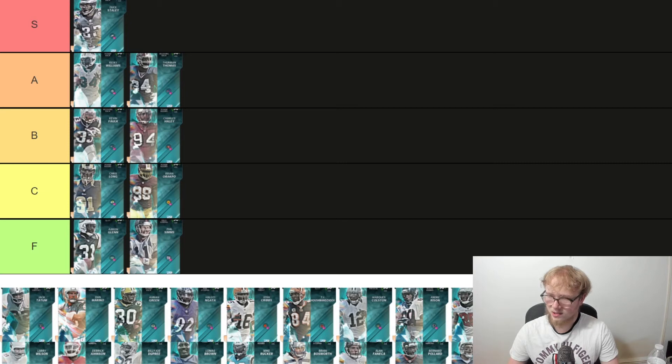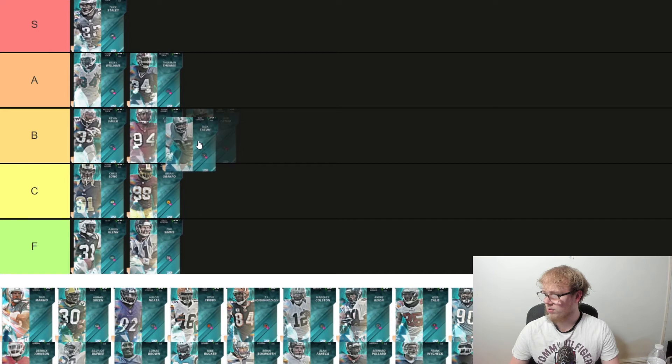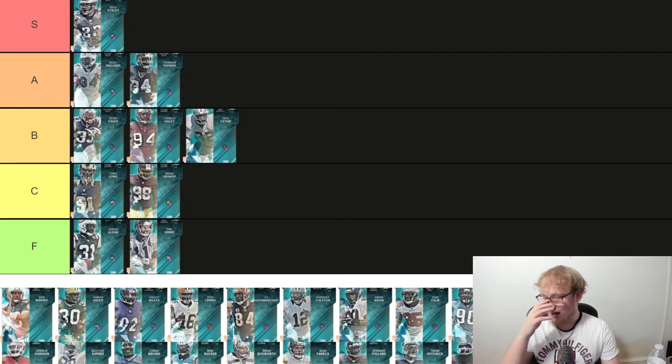We got Jack Tatum, safety for the Raiders — 5'10", he's got 89 speed, 91 zone coverage, 91 hit power, 80 block shed. Nothing really too special — he's cool. We could put him B, just under Charles Haley and Kevin Falk. He's alright.